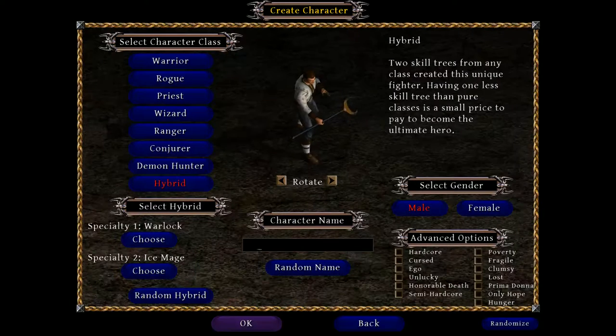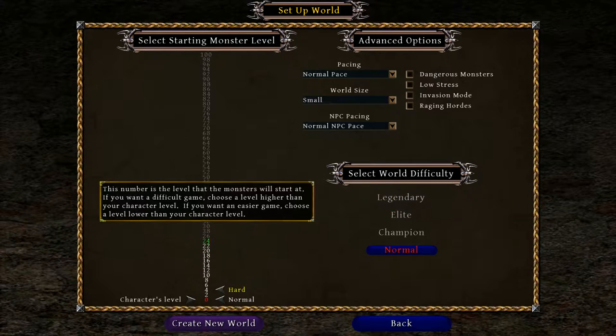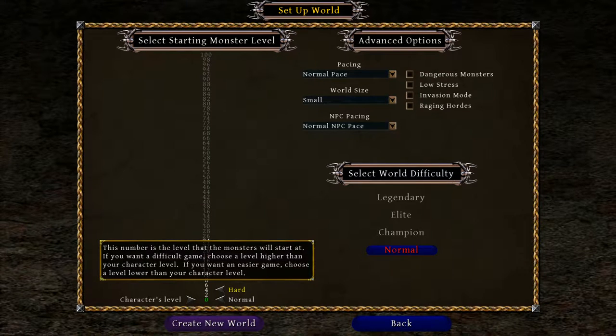Now we want to make the Ice Mage the secondary tree. We're going to name the character — I always play female characters. I recently started watching a new anime, so I'm going to name my character Nobuna. We've got a whole bunch of world-building options. I can't pick Champion difficulty until I hit level 25. I could start the world at any level — I could start so monsters are level 18, but I'd still be level 0, and that means I'm just going to die.